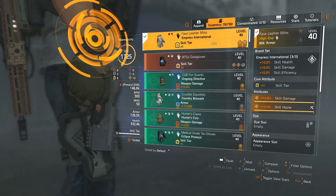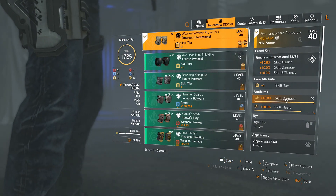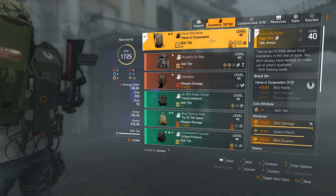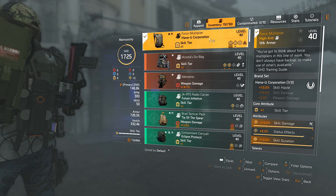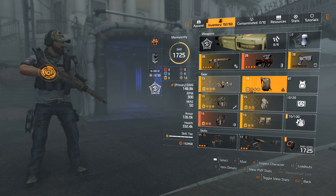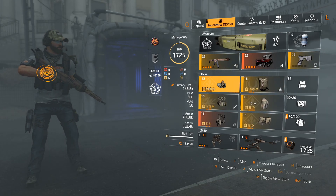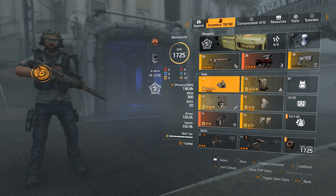For gloves and kneepads I have Empress International — damage and haste on both. You need three Empress pieces total. You want to get the Force Multiplier, which I believe is actually being sold at the vendor this week. For Empress International you can mix and match mask, chest, gloves, or kneepads — whichever three pieces you have works. Then get the Wyvern or Hana-U for the remaining slots.